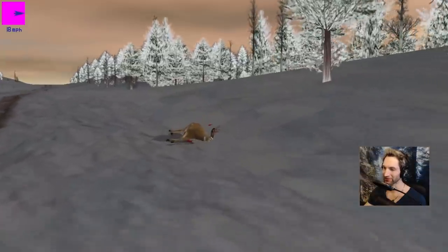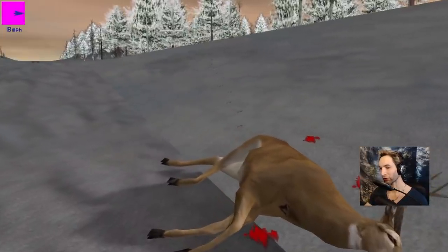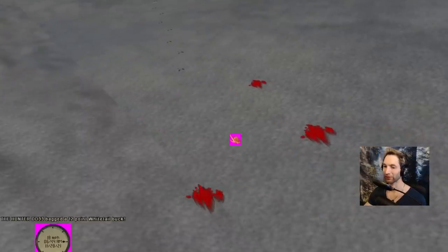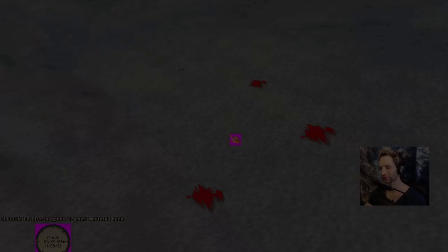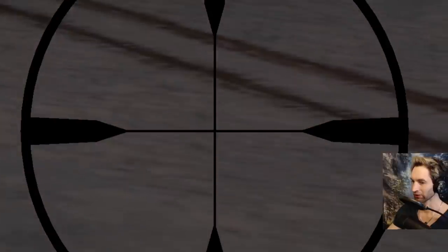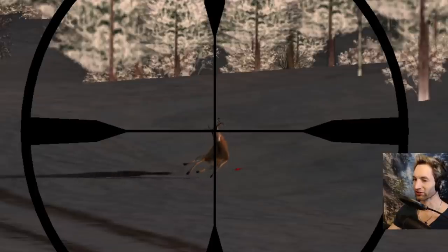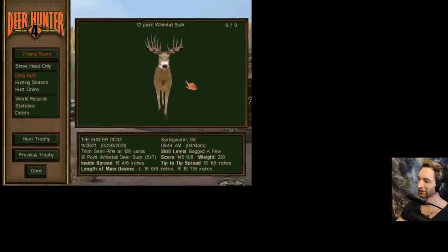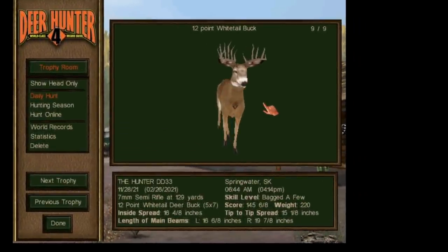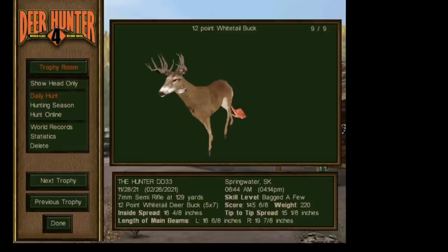Here he lays — our biggest buck of the entire hunt. It's been so long since I've been looking for one of these. That's probably gonna be like a 14-point whitetail — you can only see like half his rack right there. Let's pick him up — that's gonna be a 12-point whitetail buck and we took him down at 100 yards with the 7 millimeter. We took him at 129 yards; he scores 145 with a 19-inch inside spread. What a giant whitetail buck!